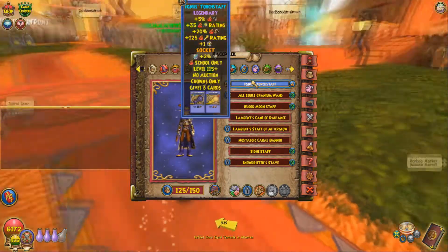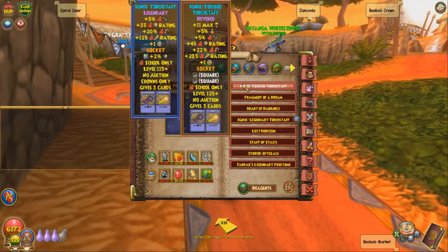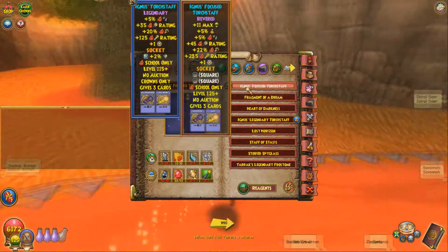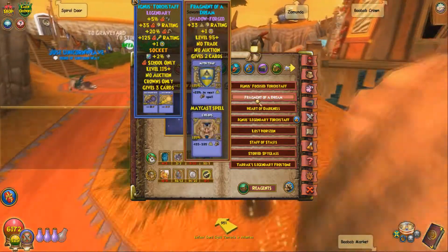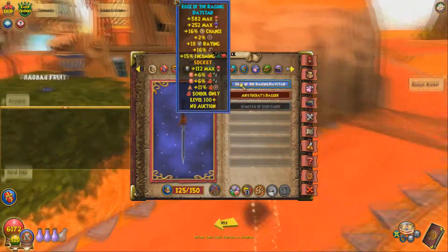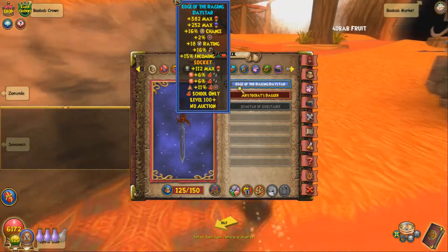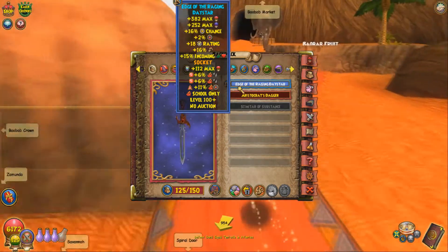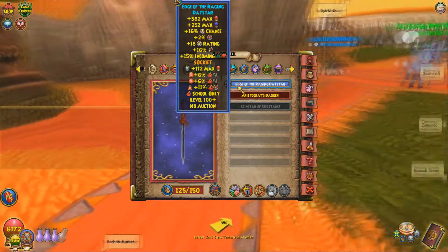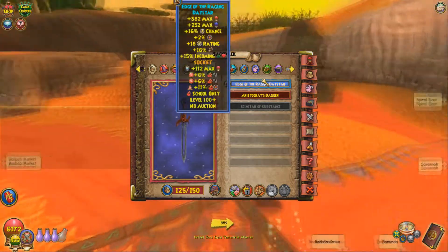For wands, you're going to want to use the Ignis Torch Staff — this is the better torch staff and the best thing you can run wand-wise. If you want to run any other wands, let me know and I'll tell you if they're worth using. For your athame, this is just uncontested the best one you can get. You don't want to socket any amount of health over 100. Socket two fire pierce jewels, which you can get from Thieves' Den and Mirage — the Forte Thieves. I would socket Fire Accuracy or whatever stat you're missing more of.